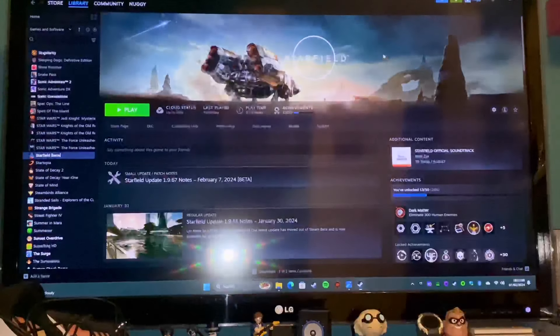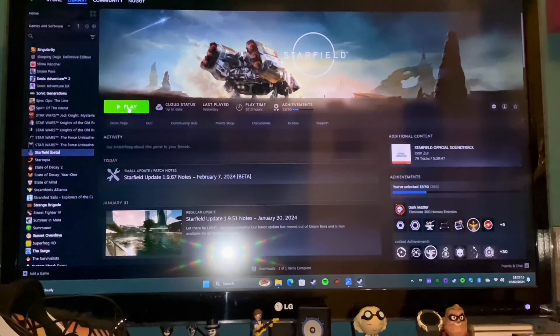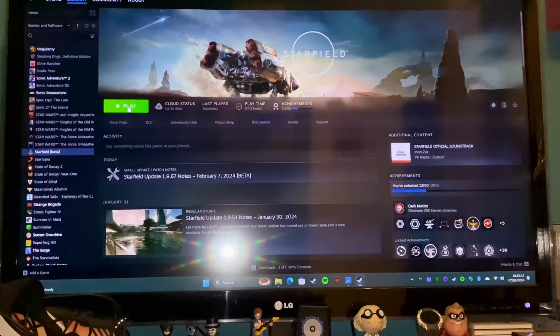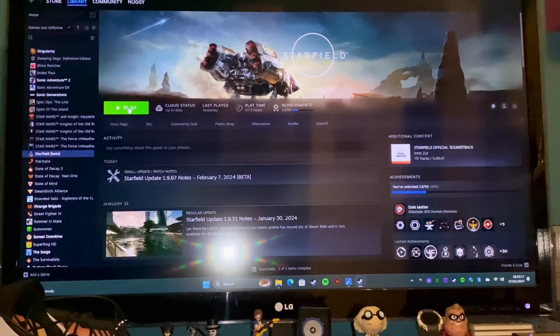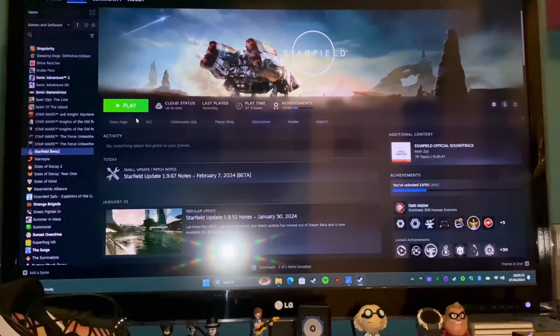Close that down and it will say Update here. What we're going to do now is open up the game and see the performance differences - how good it is, whether it gives you any glitches, that sort of thing. Bear in mind it is a beta. So let's open up the game and get into that.